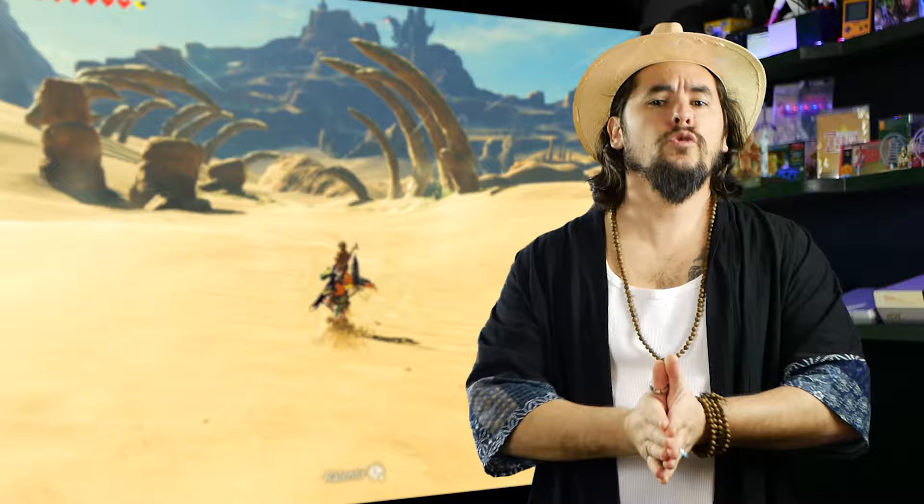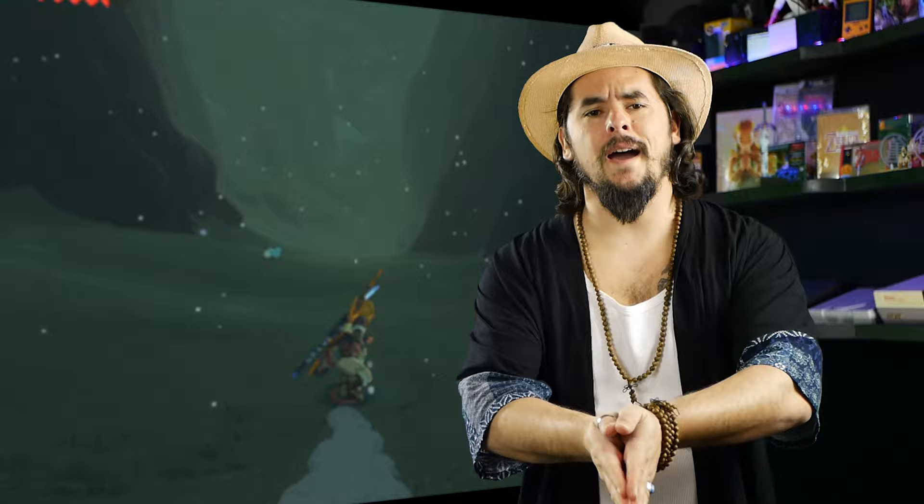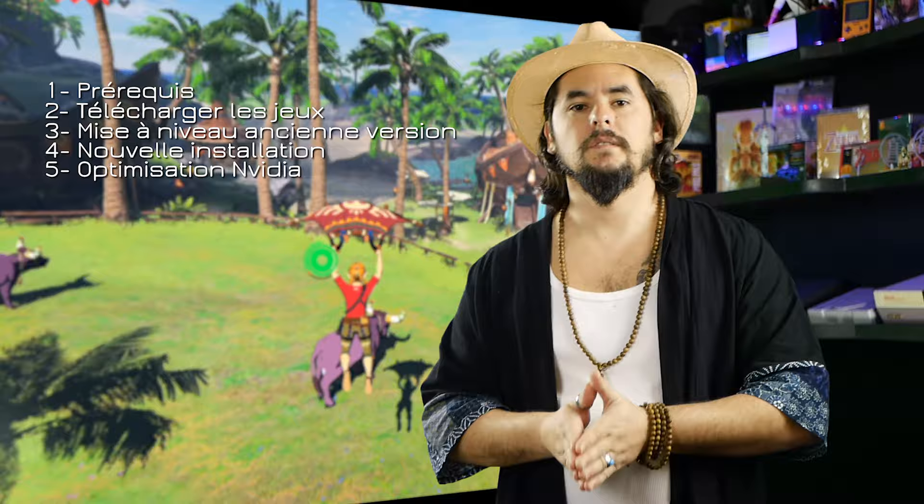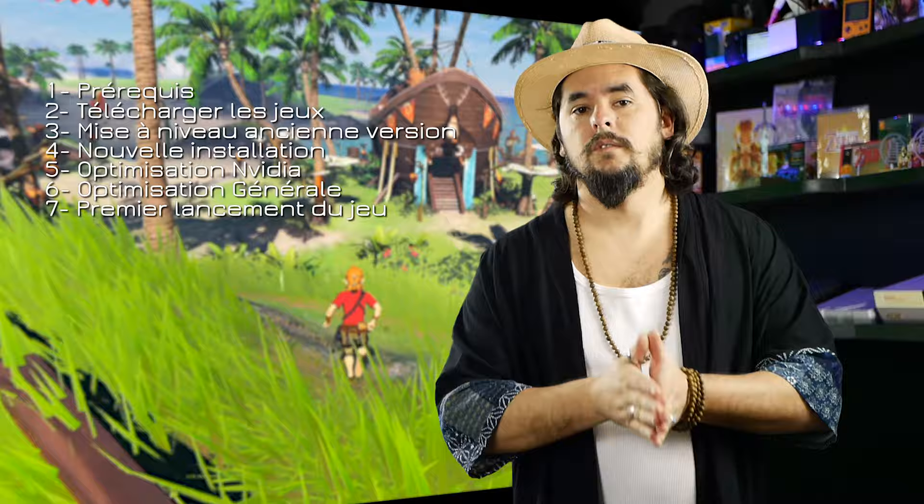Of course, when I talk about the CPU tutorial, implicitly I'm focused on Zelda Breath of the Wild. This game will be the main element, as usual. Quick summary with timecodes if you want to jump certain parts: prerequisites, downloading games, upgrading from an older version, new installation, Nvidia optimization (not AMD), general optimization for low/mid-range PCs, first game launch, some tips including Steam integration, gyroscope usage, and amiibos.